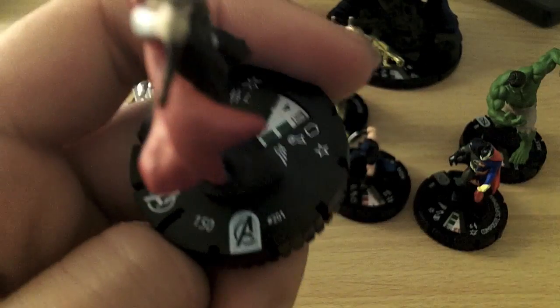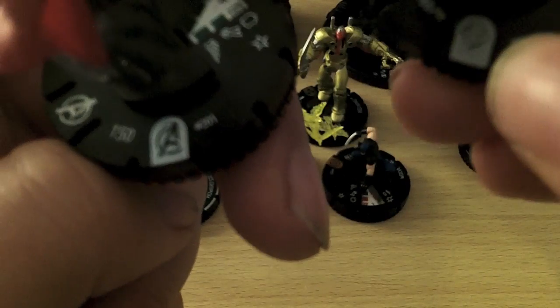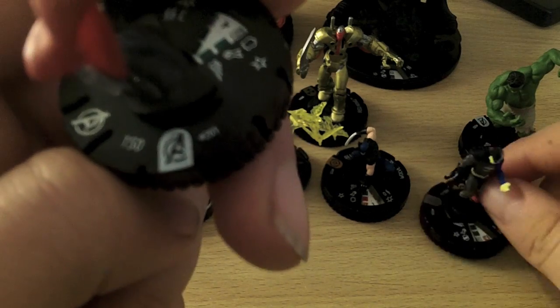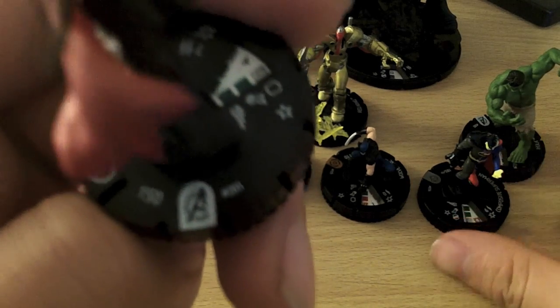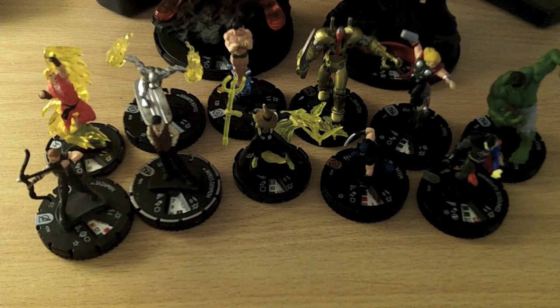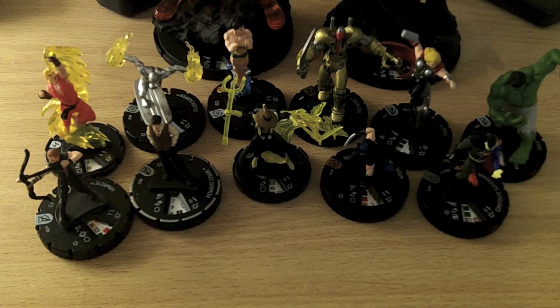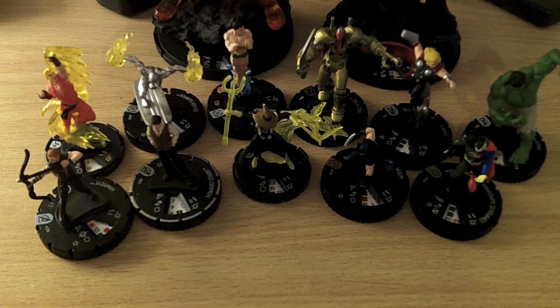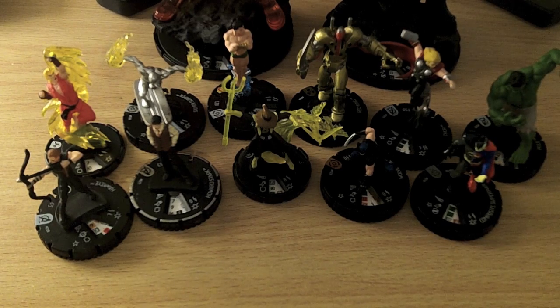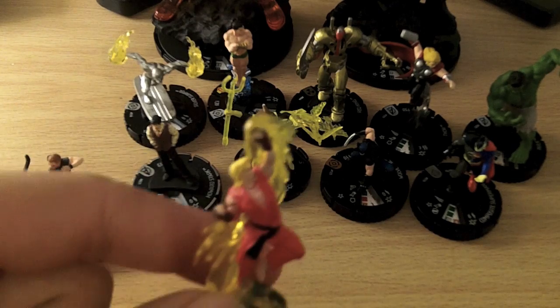You've then got these logos here. Obviously you've got one here which is the Avengers movie, and a Superman logo — what they basically represent is what set the character is from. Heroclix's makers, Wizkids, release different sets over time. At the moment there's an Avengers movie set that's just come out, so I've got Hawkeye, Thor and the Hulk from that set. They've also recently done a Superman set, which is where this composite Superman is from. There's a Galactic Guardians set from Marvel covering a lot of the space-based characters — that's the source of this Silver Surfer here. And obviously the Street Fighter set is where Ken is from.